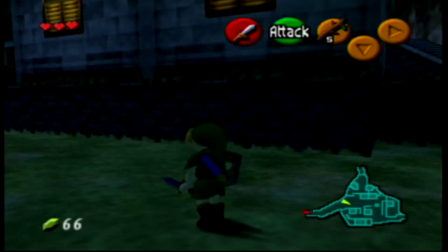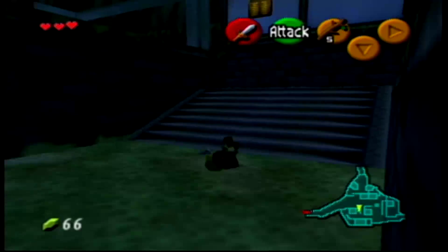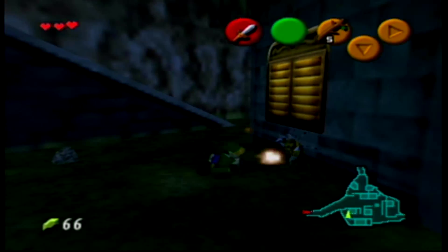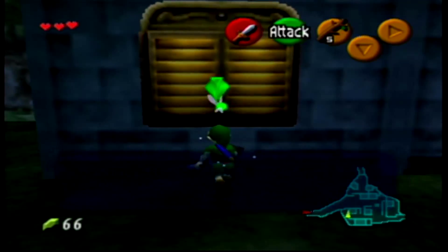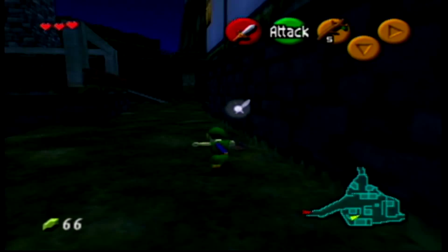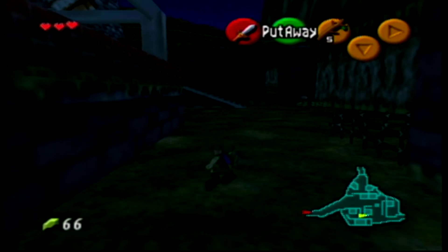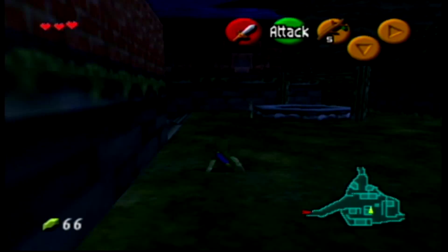We're here to get our last five gold Skulltolas. I'm actually going to show off ISG here at the same time. As you can see we have gold Skulltolas. A jump attack one-shotted it — just keep that in mind. Now a crouch stab takes two, okay?